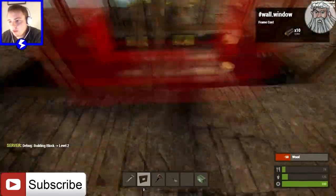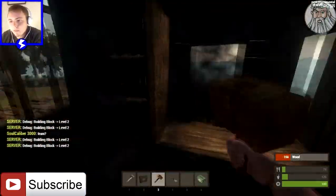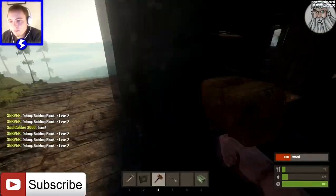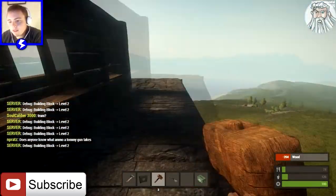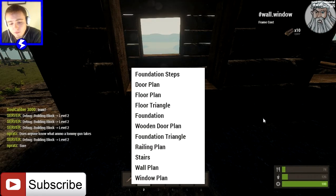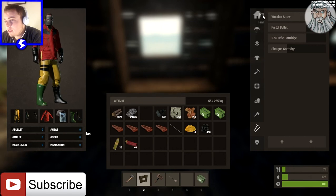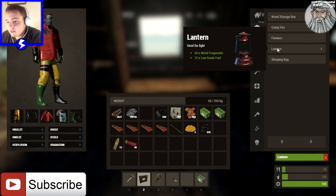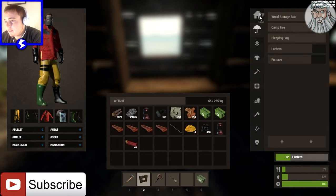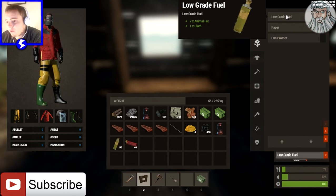Put these all the way around. Now what you can do here is something really cool that I found out quite a while ago — you can put in some lanterns. I need some low-grade fuel — get quite a few of these.